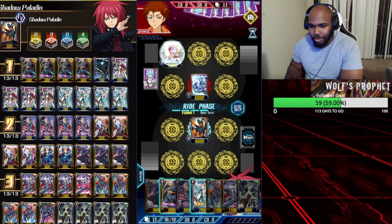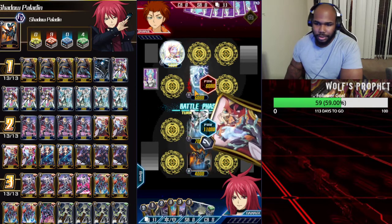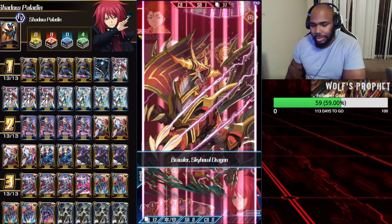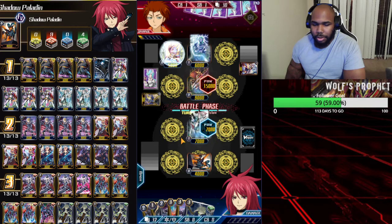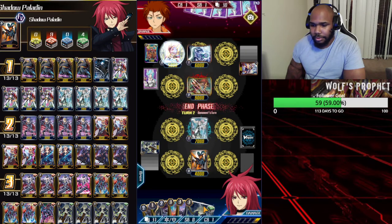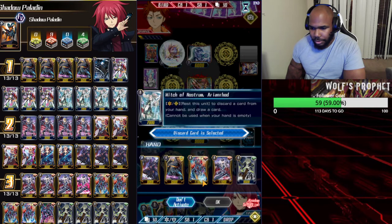You gotta have the Goat to be able to just get the cards that you need. Can't filter this time — hopefully we draw another one. That filter literally clinches games for us. Being able to drop so many cards to the drop zone to get your Legion online as fast as possible, especially when you're going second — you generate so much card advantage that over-calling stuff isn't a problem.